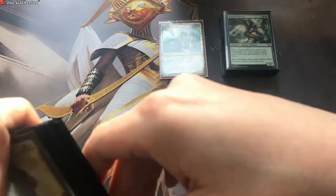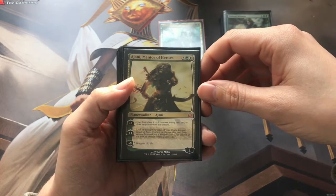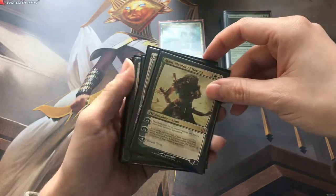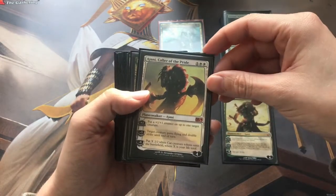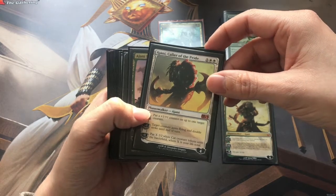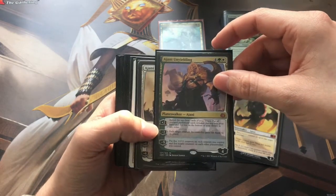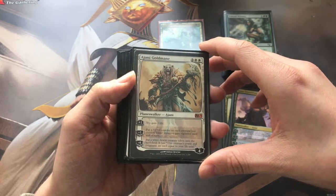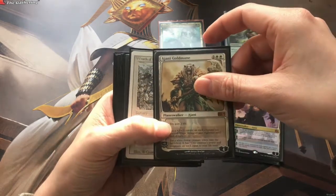Then on to some spells and other things - Planeswalkers. We couldn't have a cat deck without including Ajani, so I've gone overboard and we've got four Ajanis in here. Ajani Mentor of Heroes, Caller of the Pride - this is creating cat tokens as well, and plus one, plus one counters on everything is wicked. Ajani Unyielding - lots of relevant powers there. And Ajani Goldmane - gaining life is a little bit lame, but plus one, plus one counters on everything and Vigilance is sweet.